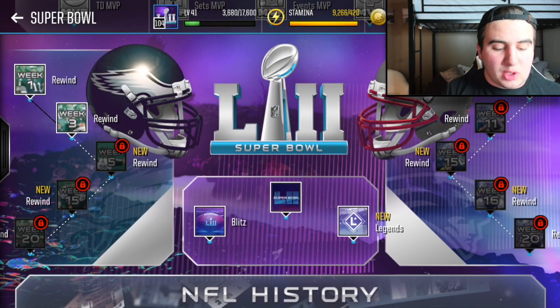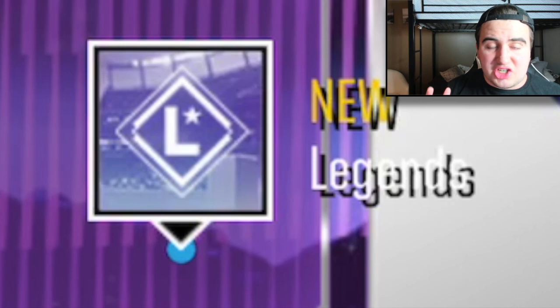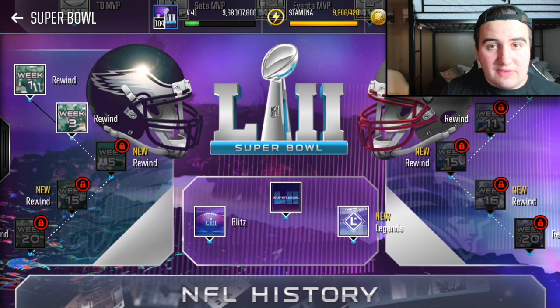Where do you find this? It's gonna be the middle of the two — the Blitz and Legends live events. Now let me explain something: if you want the 98 Tom Brady or the MVP voucher for the 100 overall Super Bowl MVP card, you cannot participate in the Legends live event or the Legends set. If you do want to spend money and go for it, go ahead — but for my free-to-play players, that is not going to be your path.